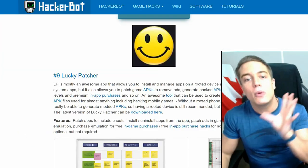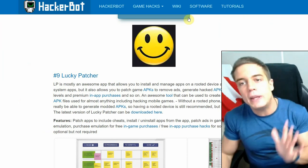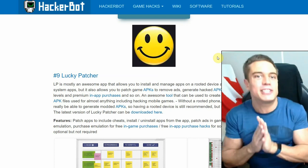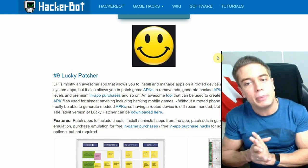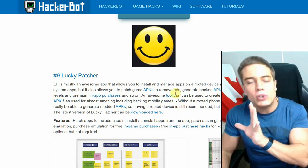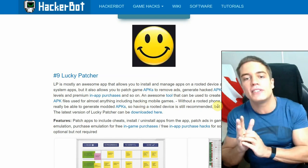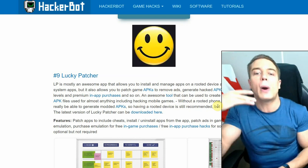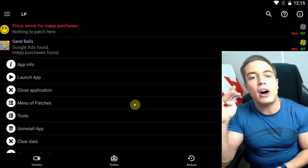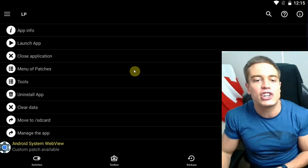It is nonetheless a very useful app — where it works, it works extremely well. That is why Lucky Patcher is at number nine of the best game cheating apps for Android and not higher. It also requires a rooted device or an emulator — google 'HackerBot root emulator' to get the best ones. There is sadly no way to run this without a rooted emulator unless you compile your mods into an APK and then try to install it.